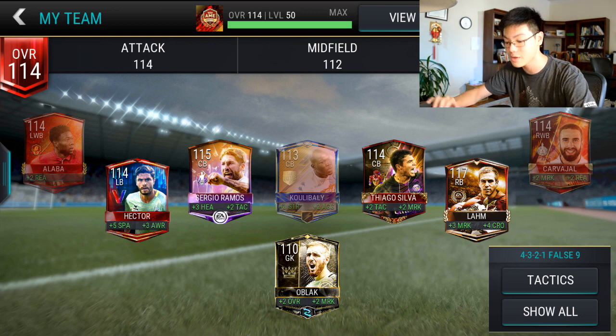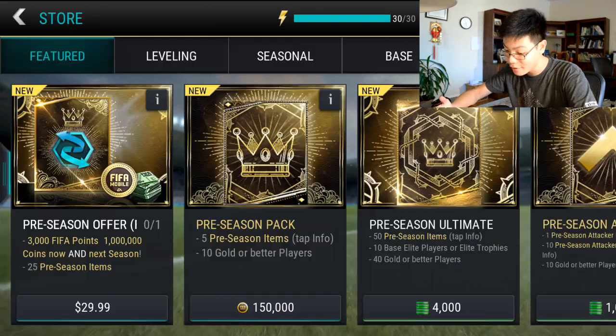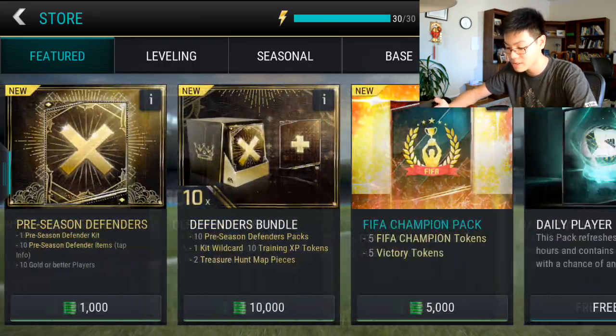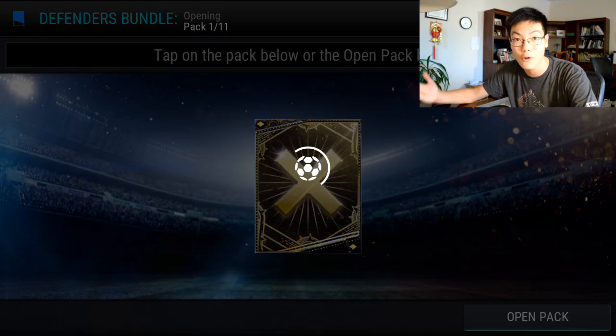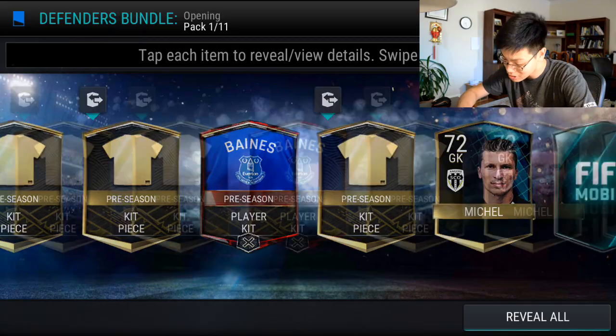I want a 100 overall center back in my team, so I started to go for the Mascherano. However, I do need a lot more items to complete some of the better versions of him. So I'm going to be opening up some of these Defenders bundles today, and we will be working our way towards that 100 overall rated Mascherano card. Anyway, let's get straight into this.